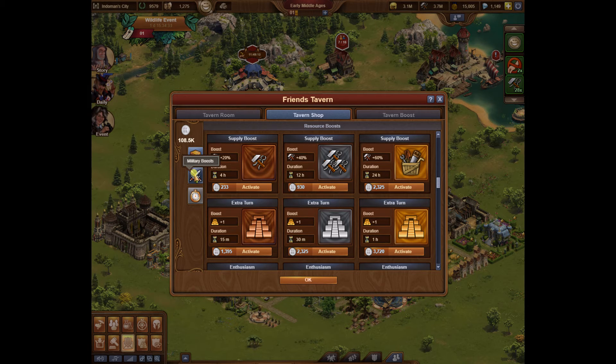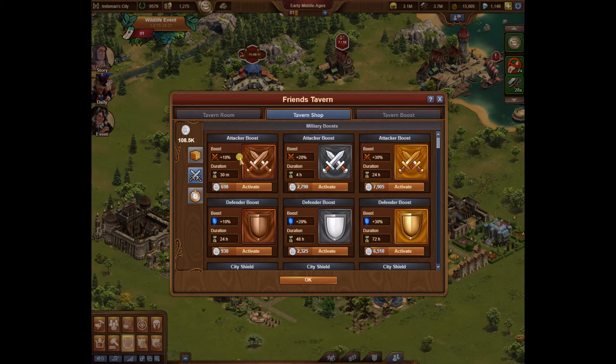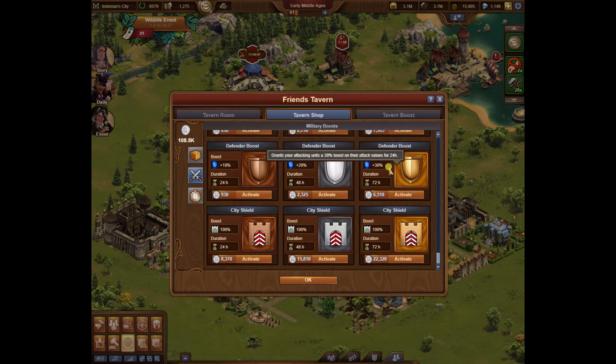Under the resource boost you will find those, and under military boost the only thing I really use here is attacker boost. As far as the rest of the stuff, the only thing I've ever used in low ages is city shield — if you have that one person that likes to attack you daily and plunder you and you don't have much DA or DD.